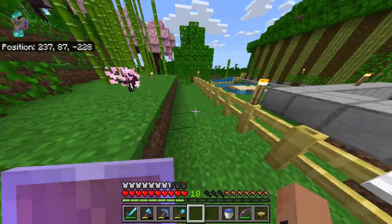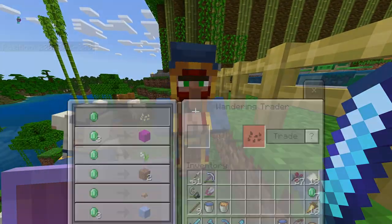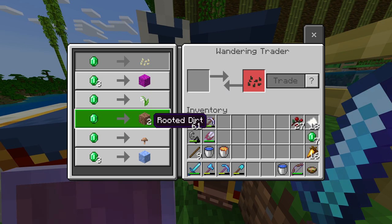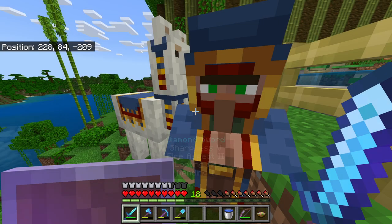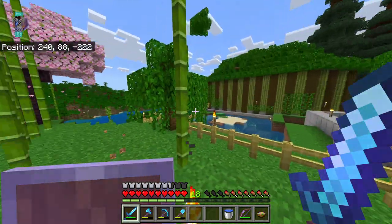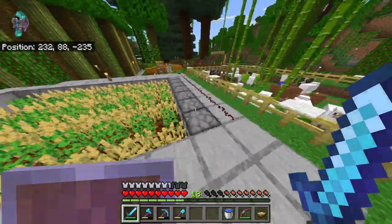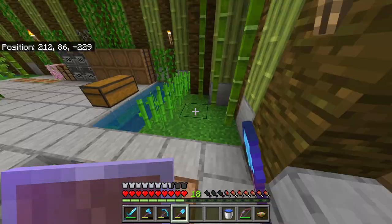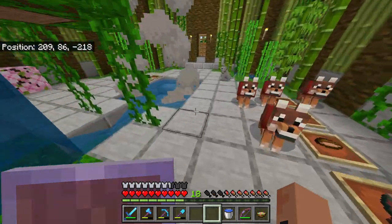I also need to harvest something. Let's quickly see if this wandering trader has anything good — most of the time they don't. Pumpkin seeds, bubble coral, lily of the valley, rooted dirt. I remember you could get like roots from rooted dirt and harvest them for something, but I think it was mostly just decorative. Let me know in the comments if you know what rooted dirt is actually for.